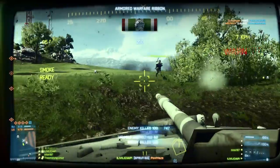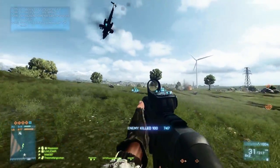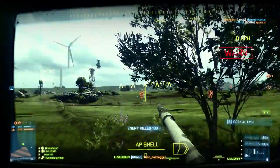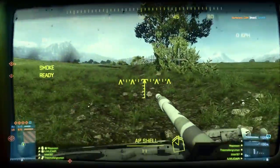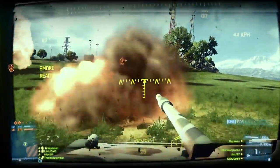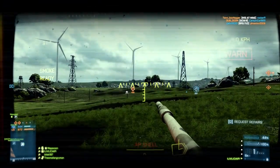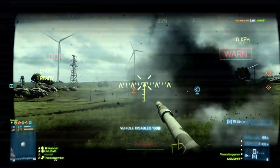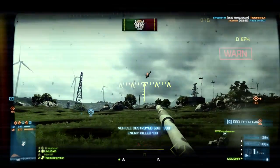As fun as it is to play with the high explosive rounds, TOW missile, canister shell, and guided shell, there's something all four of these weapons have in common that really takes away from their usefulness: you cannot switch quickly between the main cannon and these weapons. DICE in the last patch put a delay between switching shells, so you'd have a huge advantage if you could switch between high explosive and regular rounds in battle, but now you have to wait the full reload time between firing.